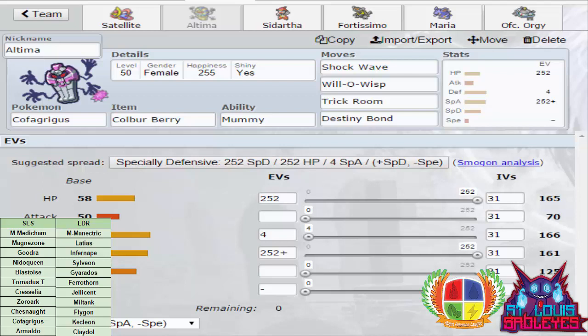Cofagrigus is running max Special Attack, Quiet nature with no Speed IVs — because Trick Room — which lets it outspeed a majority of his team. The only thing it can't outspeed, or outslow, is Ferrothorn, which is base 20 Speed — around 22 at level 50 — while I reach 31. Except for that, I should outspeed everything in Trick Room. The two main mons I can shut down with Destiny Bond are mainly Honchkrow and Sylveon, which are the two I'm most worried about.